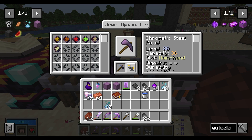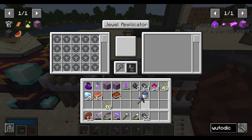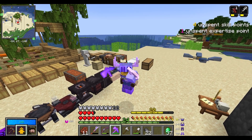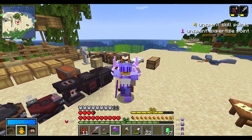I'm going to leave that capacity open so that I can add copiously if I find one. Toss it into the enchanter, get efficiency five, fortune three, and I'm breaking through.